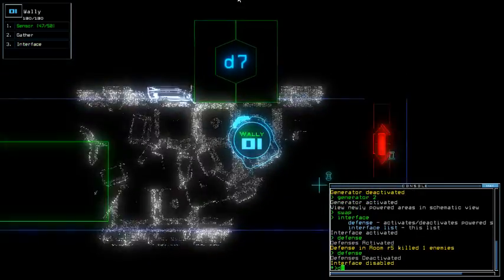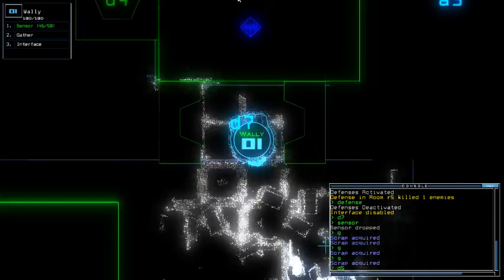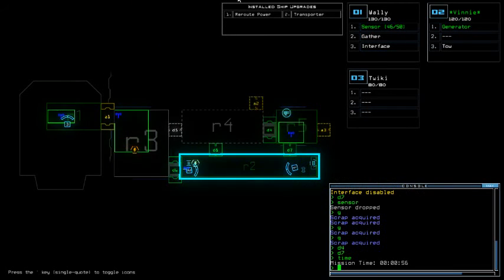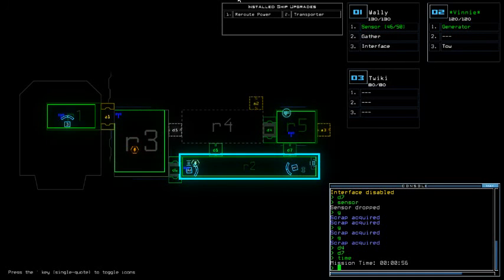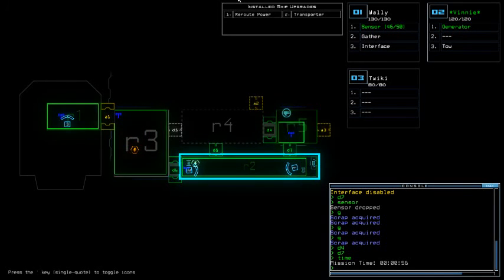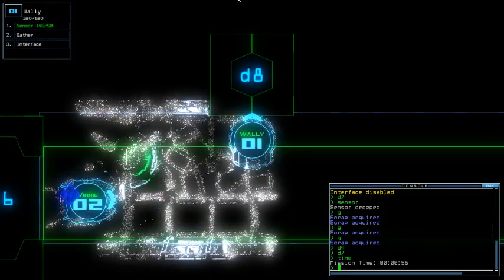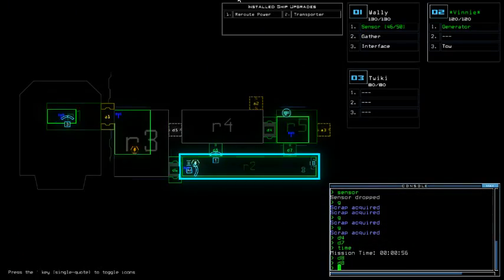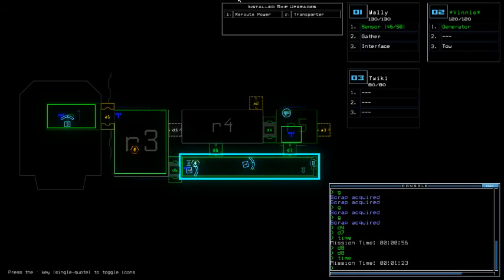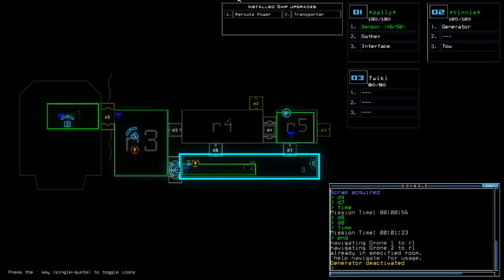Defensive room 5 killed one enemy. If this one moves then cool. I could have checked if I want — I didn't see any slime. Let's just end in the meantime, and strike away. Duck to A2, because why not?